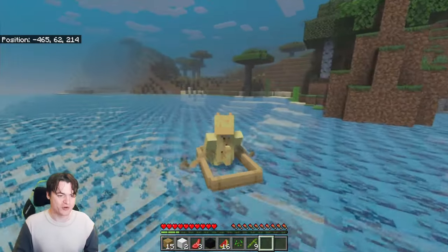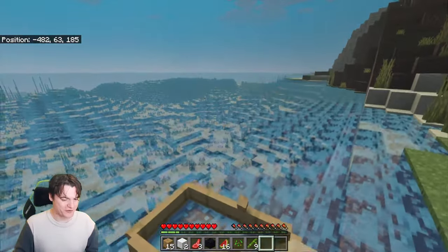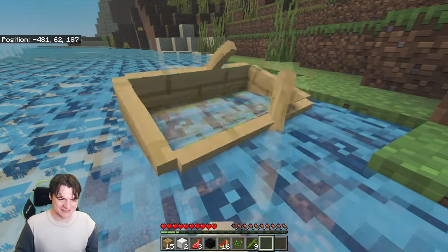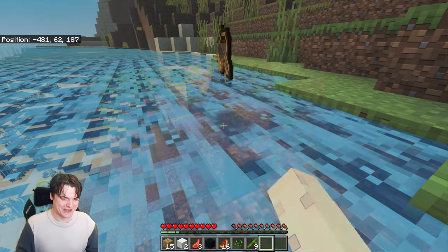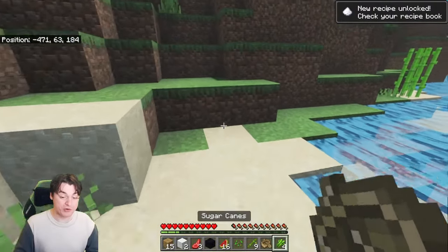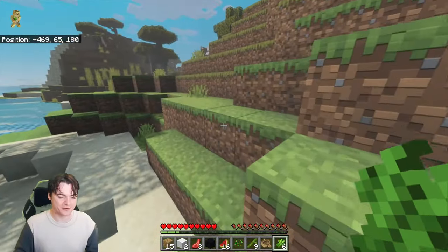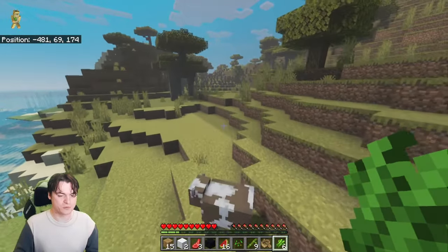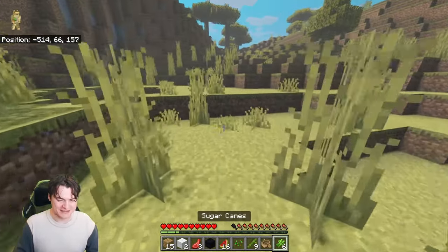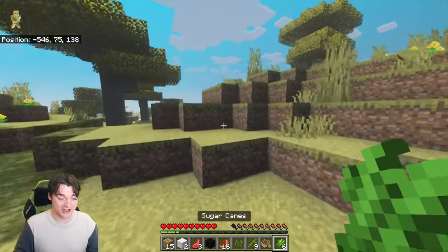Part of Minecraft's charm is its minimalist aesthetic. Every game that upgrades its graphics always does so as a toggle and it usually works out better for everyone that way. As you go further out from the shore, you lose the ability to see it — it almost feels like a loading screen when you get in a boat. I'd recommend to anyone starting a new world: find sugar cane early.